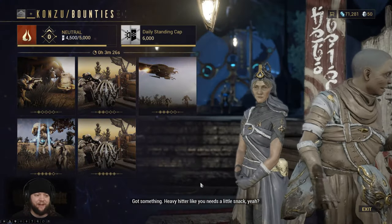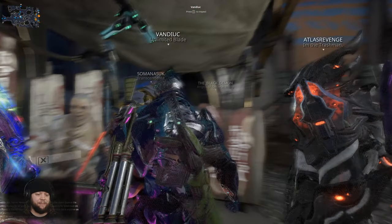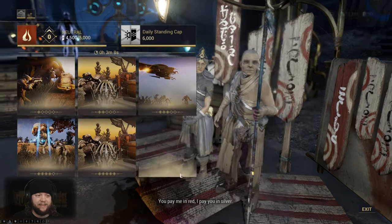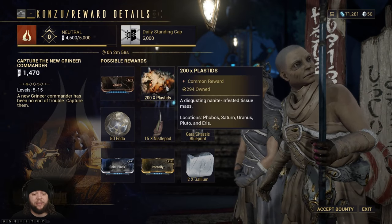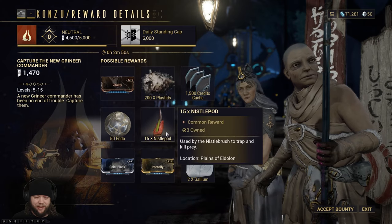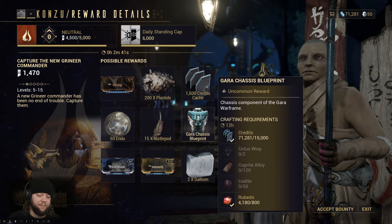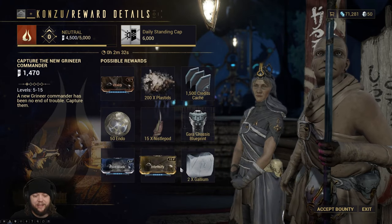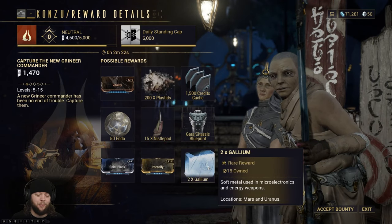It looks like it's almost night — day for three more minutes. So we're going to take an easy mission and go in solo, mainly so I can show you this stuff at our own pace. This is the low level introductory mission. Rewards include Vitality, Plastids, Credits, Endo, Nissle Pods, the Gaara Chassis Blueprint, and Gallium. The higher-end rewards are what you get for completing the entire mission, and if you hit every single bonus you get a double reward on the last one — so you could end up with double Intensify or four Gallium.